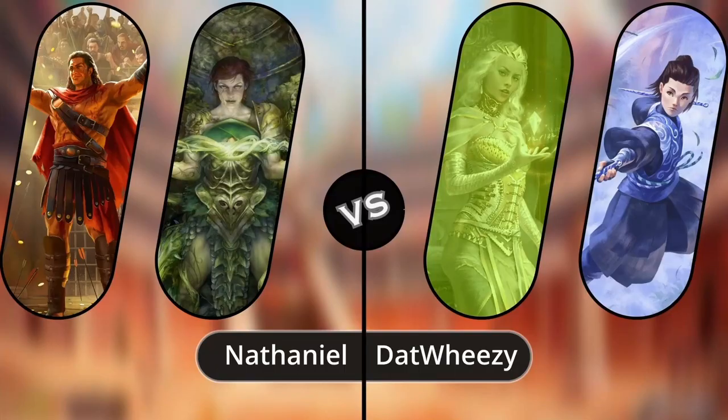Hello everyone and welcome back to the Clash Bash Part the Mist Veil season top eight games, where this time we have Nathan and Dat Wheezy going into their game two. If you didn't catch the first one go back and check it out, but currently we are one for Dat Wheezy, zero for Nathan, and today we're going to see whether or not Benji over on Dat Wheezy's side is going to be able to take on Nathan's Briar build.